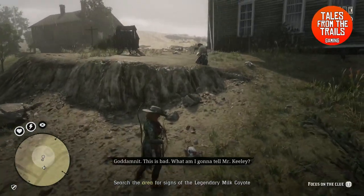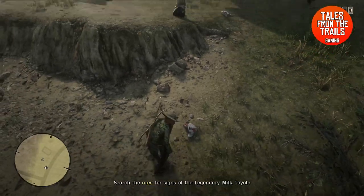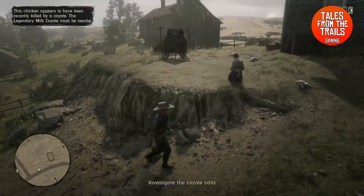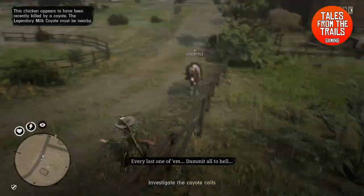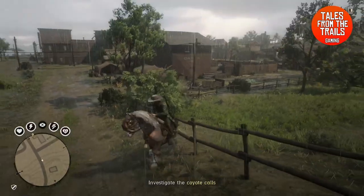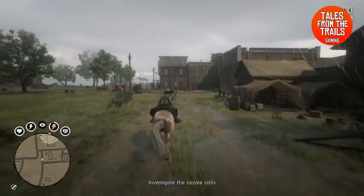We are going to inspect it and there is a little thing going on — there is a lady crying over some dead chickens which the coyotes have devoured. In this case the clue is a sound, so we are going to head over in that direction and actually try and find this Milk Coyote, which is the leader of the pack.